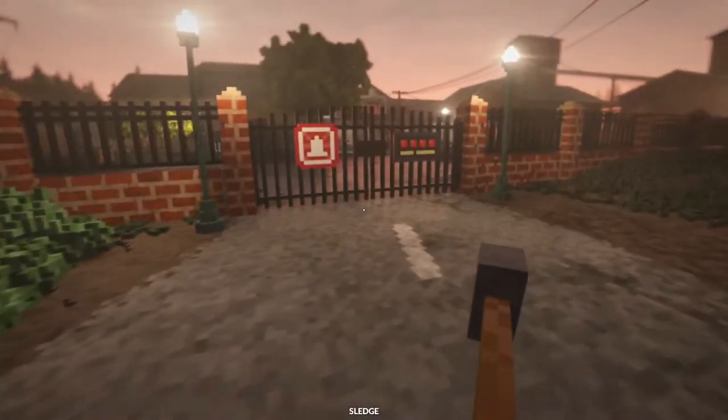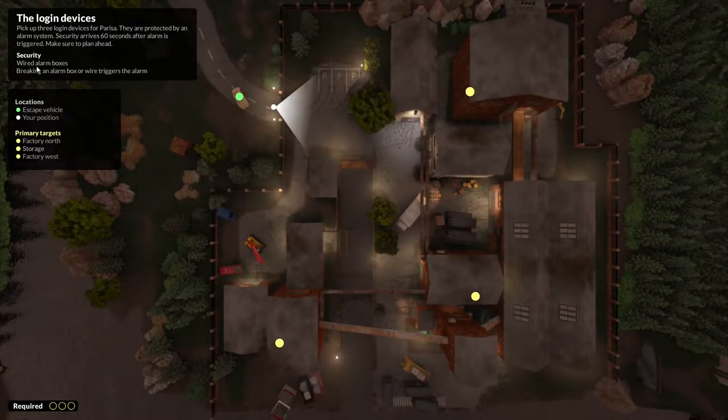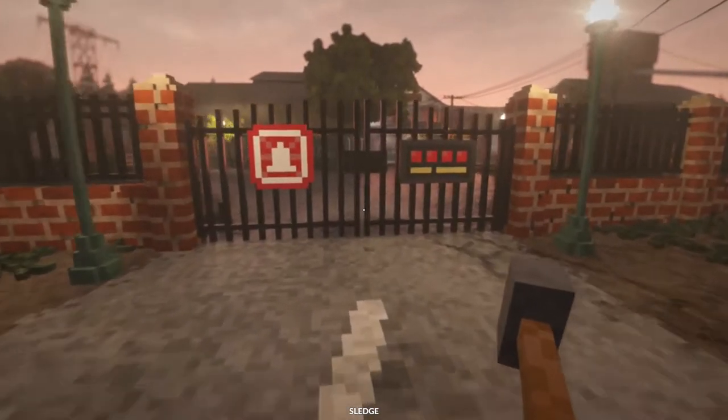This mission is going to be a little bit different, in that it's going to be the first one where we see what the game calls wired alarm boxes. All that means is, whenever you grab any one of these items, a one-minute timer starts, and you have 60 seconds to do what you're going to do and get back to your escape vehicle. If the timer runs out, the level is over and you lose.